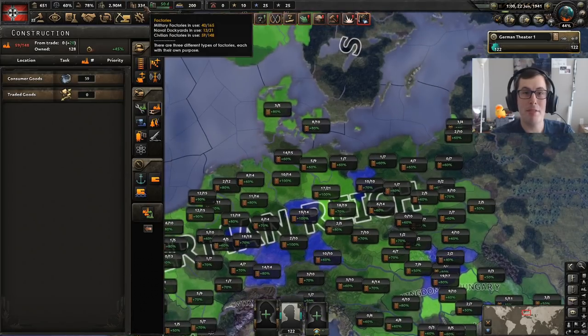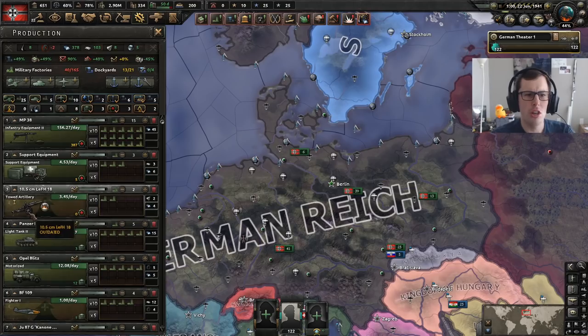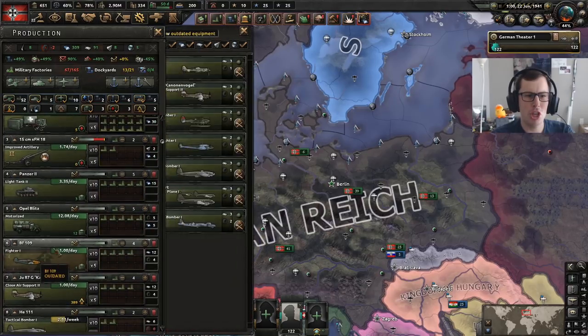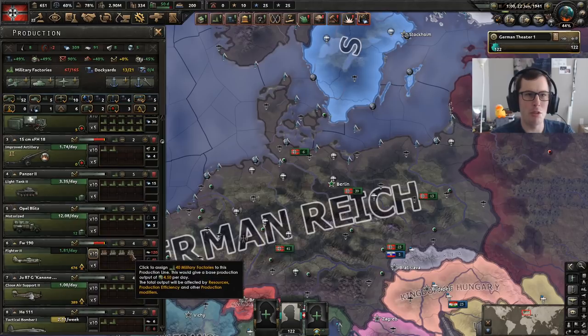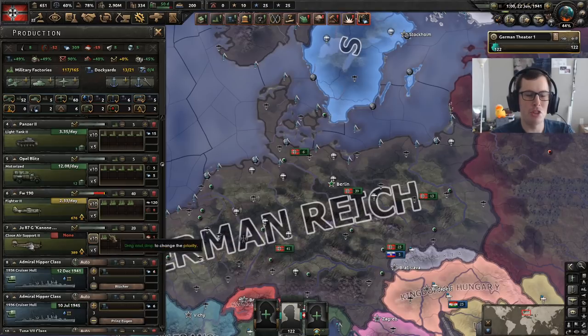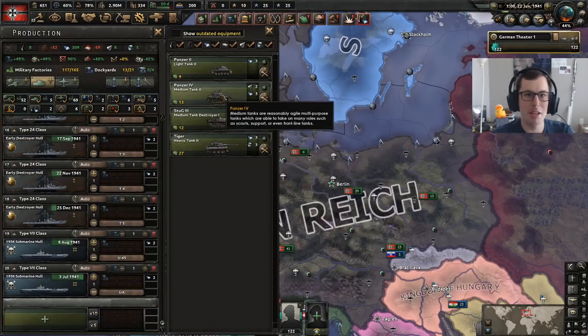The girlfriend's working from home. We do have a good amount of factories — 165 military. Let's change that over straight away to improved artillery, get 30 factories on there. We'll also get 15 on support. Changing the fighters over to Fighter 2s and immediately getting 40 factories for them. Maybe 20 factories for close air support — I'm not going to worry about bombers, just air superiority. I should probably start producing some medium tanks.